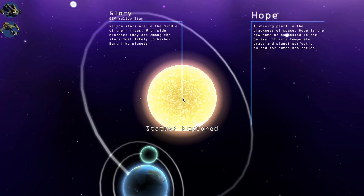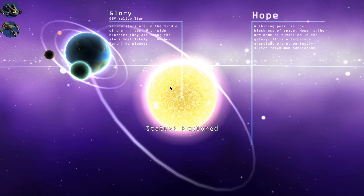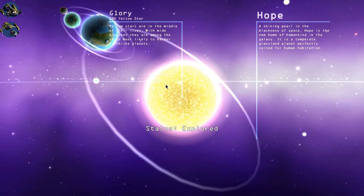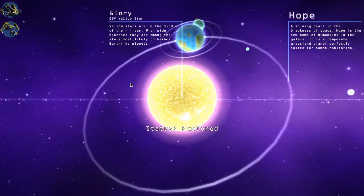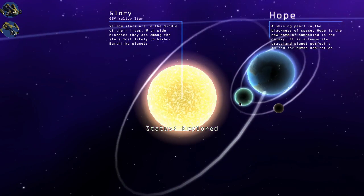Now, on to the game. While the progress has been a bit slow this month, I do have a few things to show. We now have a system for displaying multiple orbiting bodies. In addition to special cases like one-of-a-kind homeworld systems, this will be used for binary stars.